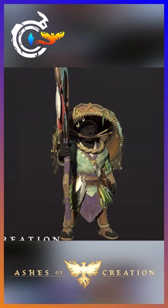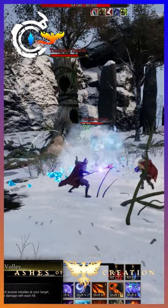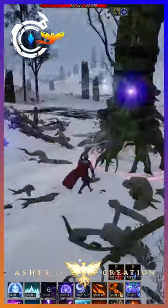Then there's this Nikua cosmetic skin and these ice gauntlets. We also learned that Intrepid is adding a second story to their studio, and the cosmetic pre-orders are going to be discontinued in the next few months — so if you want to buy into Alpha 2, do so while you can.